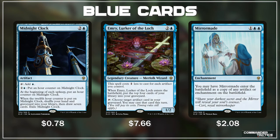In blue, we have Midnight Clock, Emry Lurker of the Lock, and Mirror Maid. Midnight Clock is an inefficient mana rock costing 2 and a blue to tap for just a blue, but its real ability is that at the beginning of each upkeep you put an hour counter on it, and whenever it hits 12 hour counters, you shuffle your hand and graveyard into your library and draw 7 new cards. I didn't think much of Midnight Clock until I realized it triggers at each upkeep — even our opponents' — so after 3 rotations of the table, we get to reshuffle and draw 7 new cards. That is just great value.